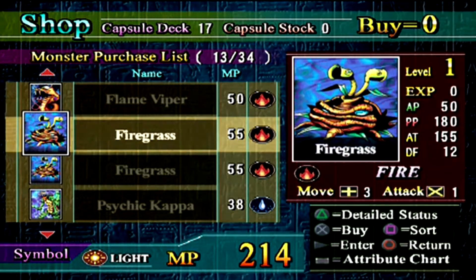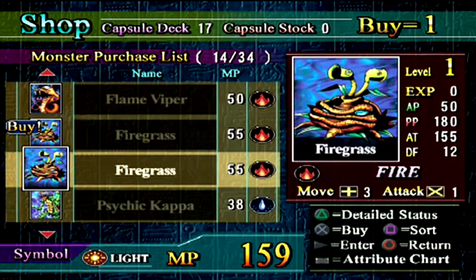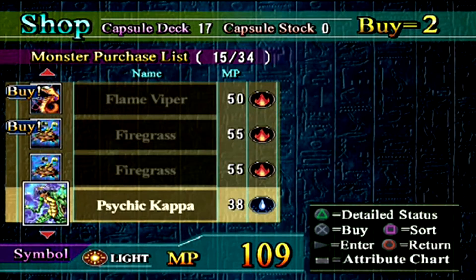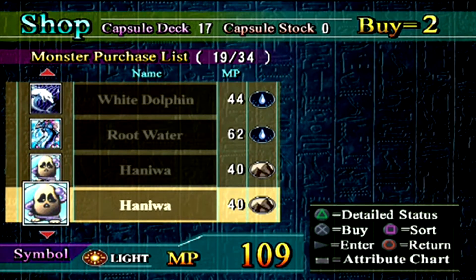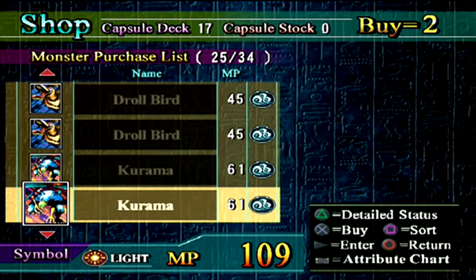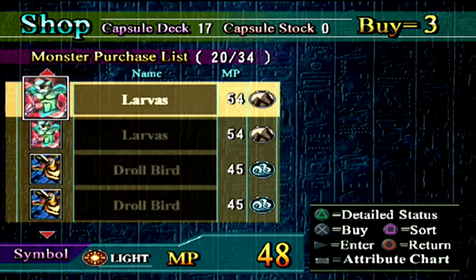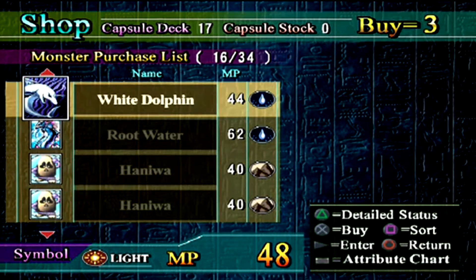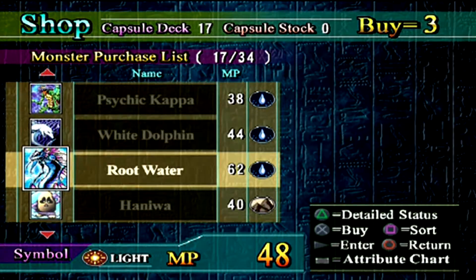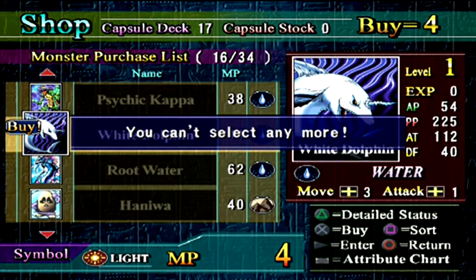I'm going to get Fire Grass. Flame Viper? I want to get different ones — it feels more interesting that way. I don't have any Wind ones, so I'll grab one of those. And a water one — can I afford water? Yes, I can afford water. Go do that.